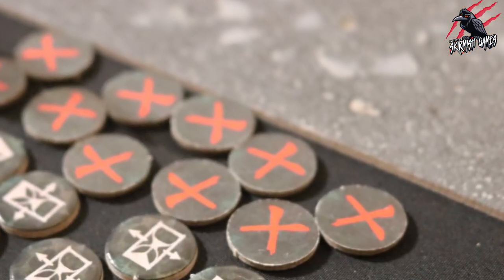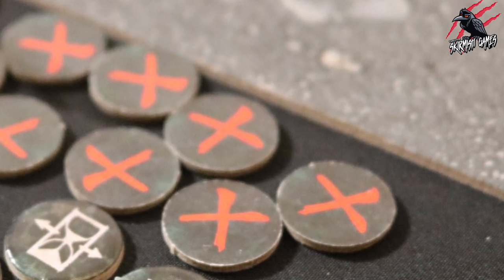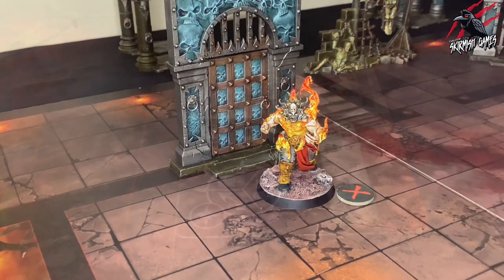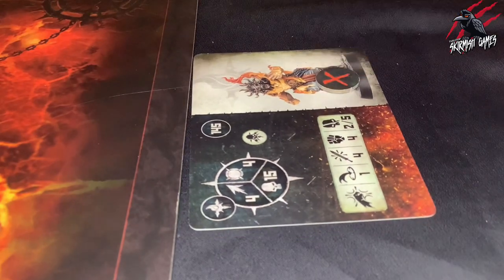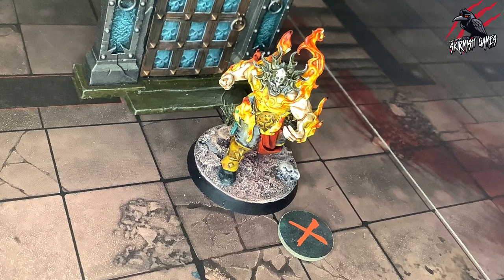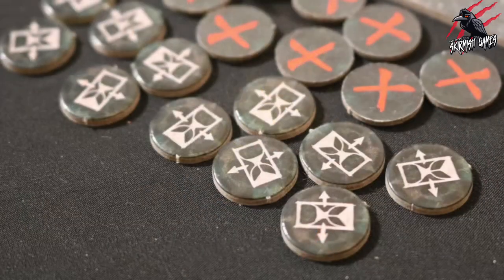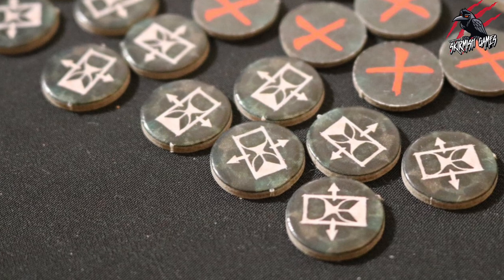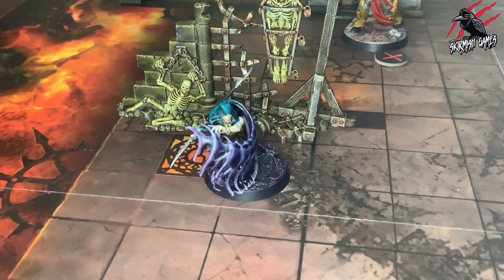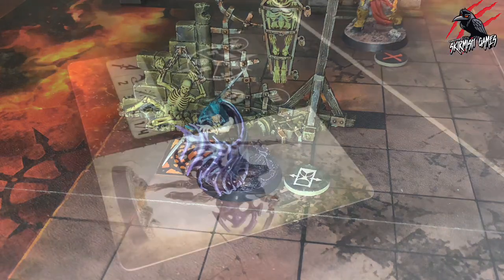The first token is the activation token, and this is used once the fighter has been activated and used up all their actions. This activation token is placed next to the miniature on the tabletop or on the fighter card. It's good to place this token next to the miniature on the battlefield so that both players can see which fighters have been activated at a glance. On the reverse of each activation token is a wait token, and we'll go into detail about what this means later on, but we do place this exactly the same way, either next to the miniature on the battlefield or on the fighter card.